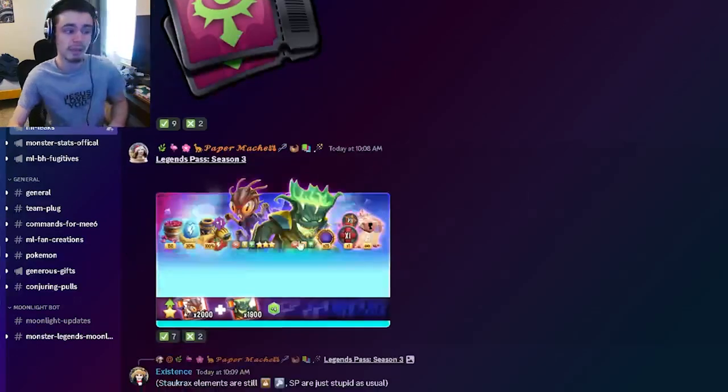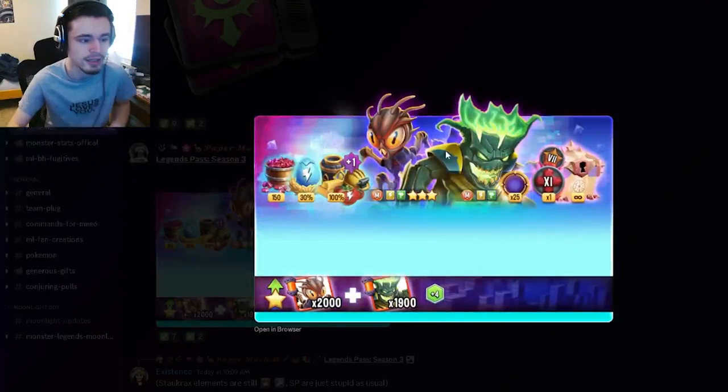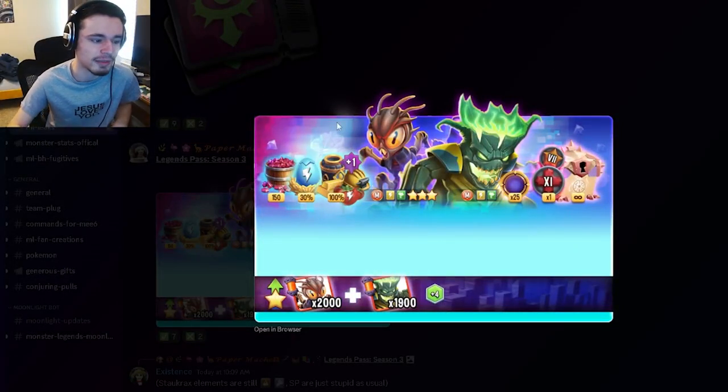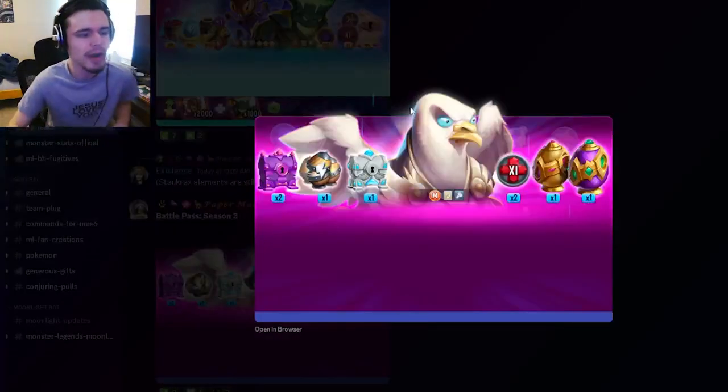Then we have an image for the upcoming Legends Pass of Season 3. The Plants vs. Zombies-looking monster is going to be the free one and the other one is going to be the paid one. I do think the free one looks better, but his moveset is definitely much worse, so just keep that in mind.